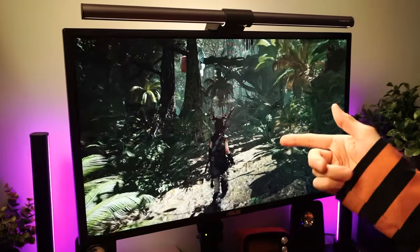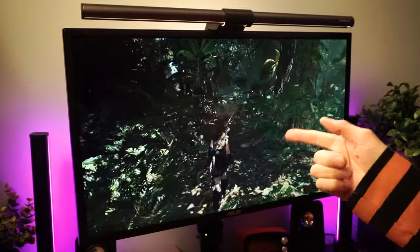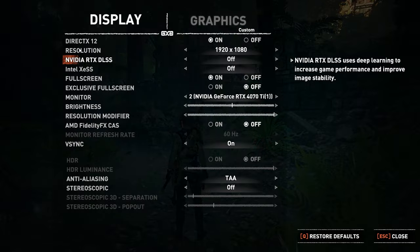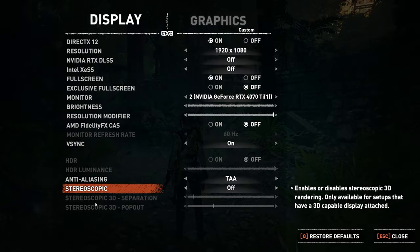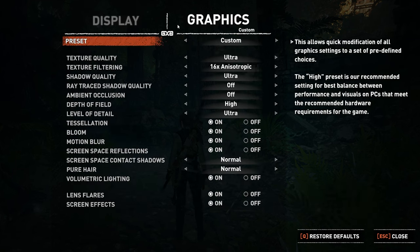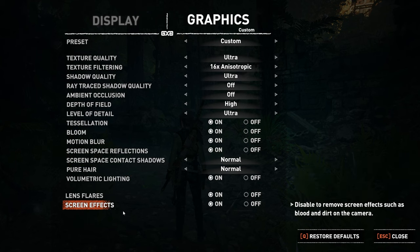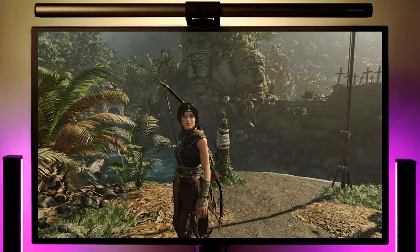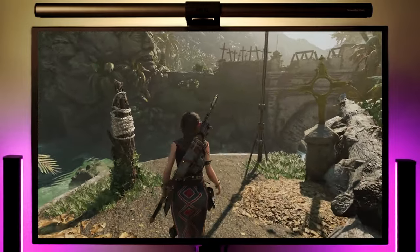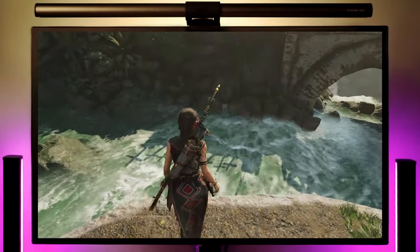The test subject of our settings tweaking and twerking today is going to be Shadow of the Tomb Raider. I like this game for graphical testing for a few reasons. One is that it has just the right amount of settings with all the important stuff. Two, when you change the settings, they are applied instantly in the game, so you can easily keep an eye on the performance while you tweak around. And three, I get to hang out with Lara Croft, who's my girlfriend, who loves me. So let's dive in.